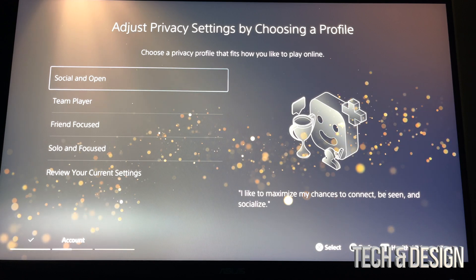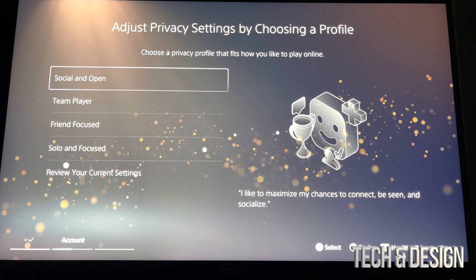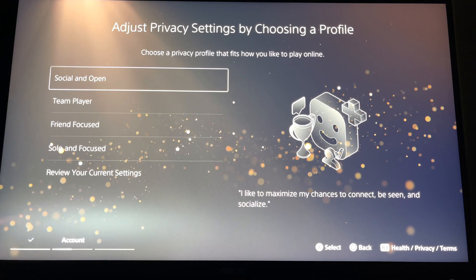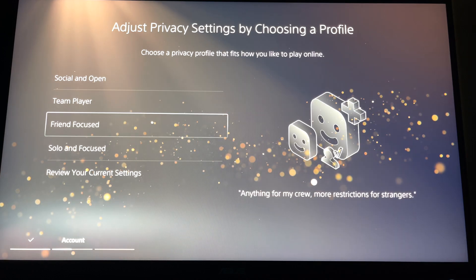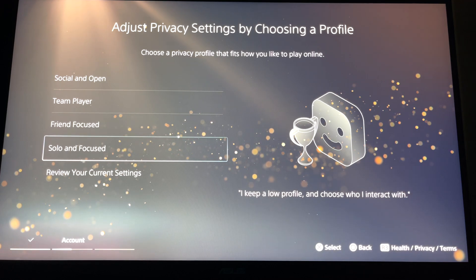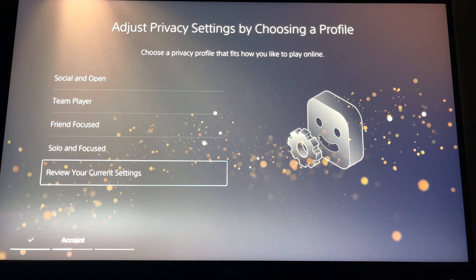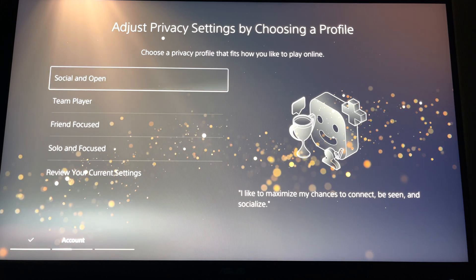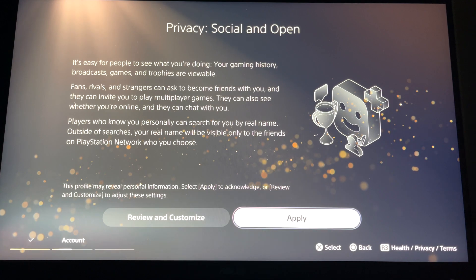This part is really up to you — how much privacy do you want? 'Social and Open' shows almost everything about you online. 'Team Player' limits things a little bit. 'Friend Focused' limits most things to just your friends. 'Solo and Focused' keeps things more private. You can also go to the last option to review your current settings. We're going to keep things open, so we'll select that one, then click apply, confirm, and continue.